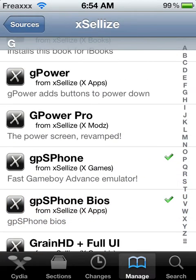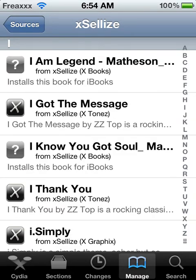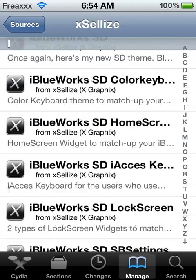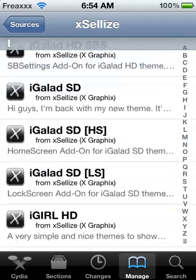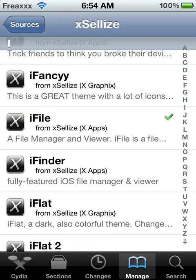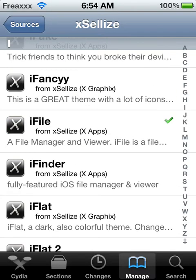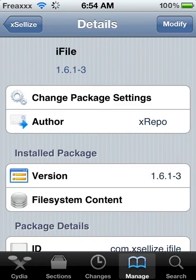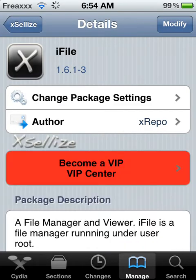Now what you want is iFile. Click I in the sidebar and scroll down to where it says iFile — right here, this is the one I use. Open it and click Install where it says Modify on my account.